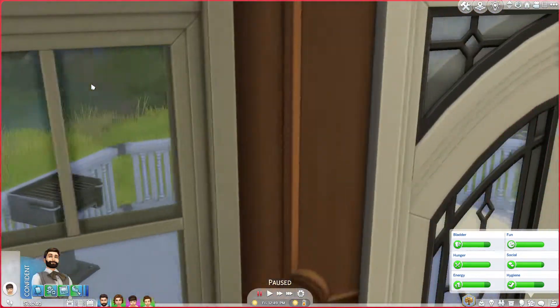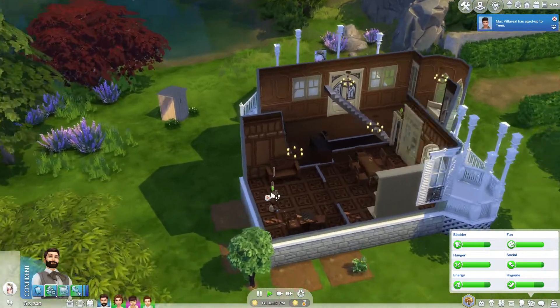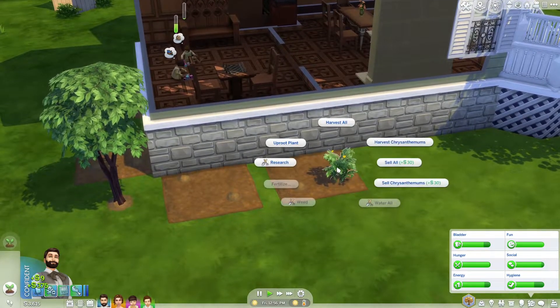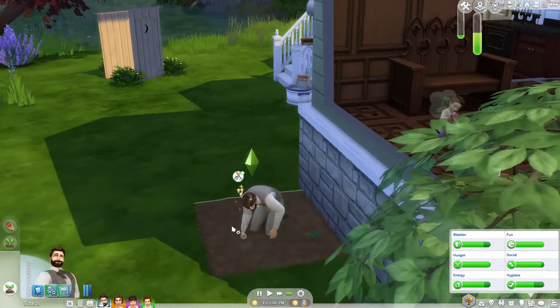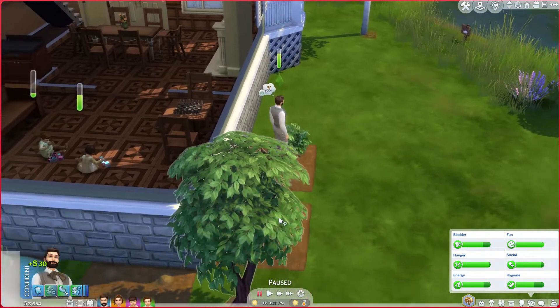Oh, there's that really pretty painting again. I'll have to keep one of these one of these days, but right now we just really need the money. We can go ahead and plant these and sell these, John. Sell all — get us some money. I'm going to have to expand his garden a little bit and give him some more plants because we don't have a whole lot.